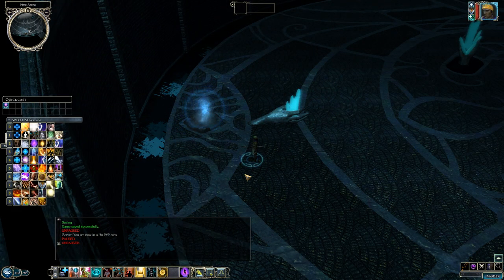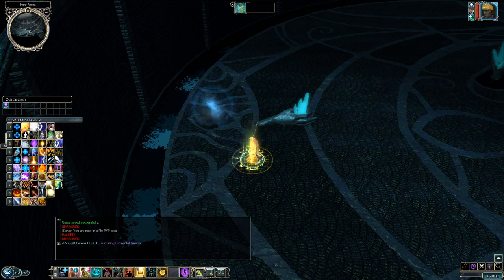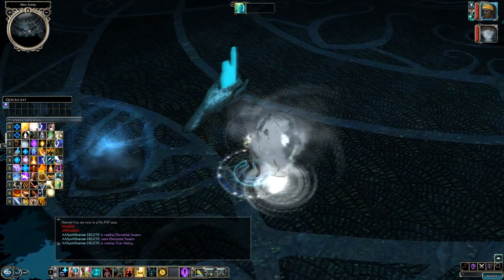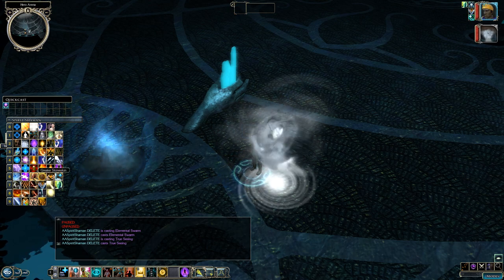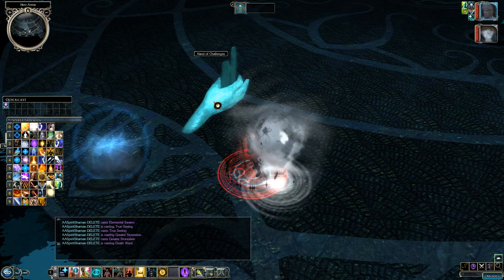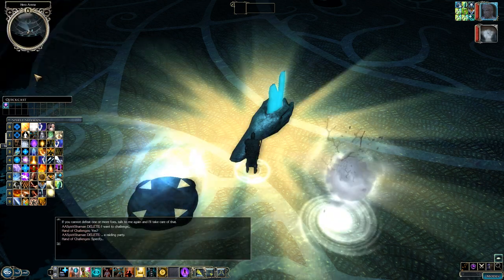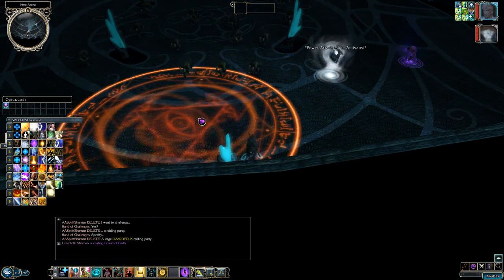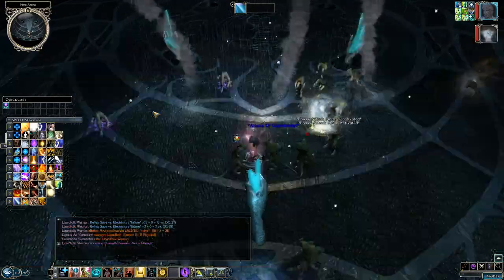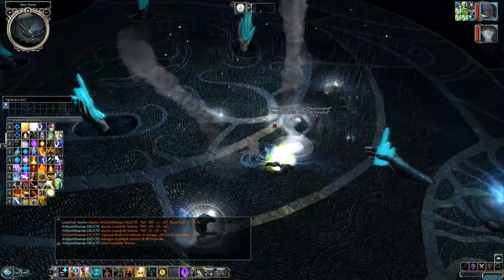In combat, Spirit Shamans can buff themselves and party members, heal, and cast damaging spells. Always have a tank protecting you when healing to avoid interruption. They have nice protective spirits and offensive spells — for example, Stormrage Vengeance. Remember your spell selection is very limited once locked in. Use pets as distractions while you cast.